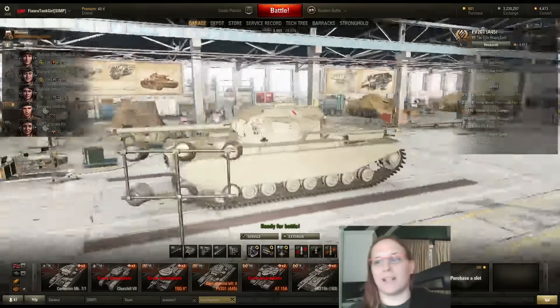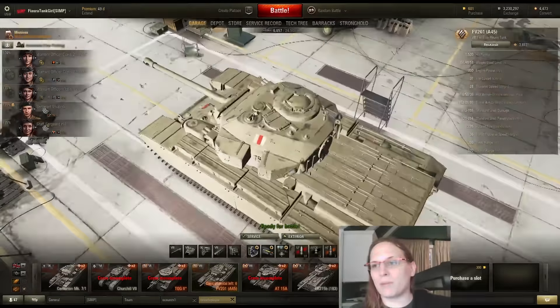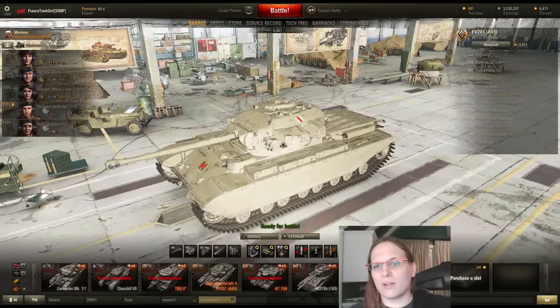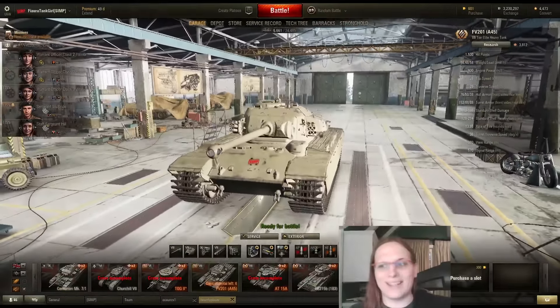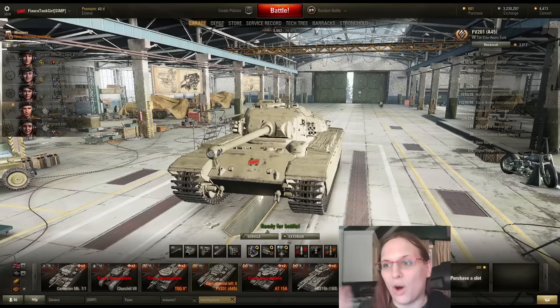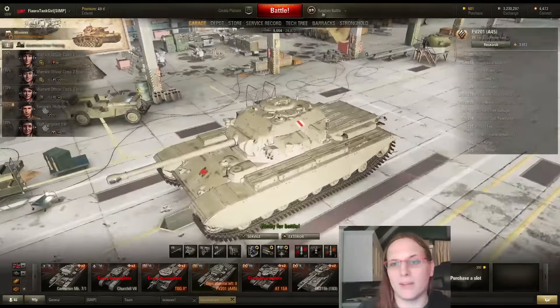There's something nice about this tank though — the engine is pretty potent. It's 800 horsepower pushing around 56 tons, which is not great. Except for some reason, this thing accelerates and stays at its maximum speed the entire time it's moving. Top speed is 31 and you will hit 31 all day long. View range is 380, which is actually really good for a heavy tank at tier 7.